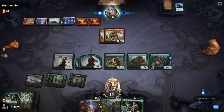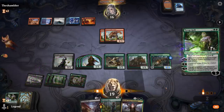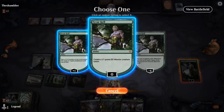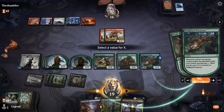If the opponent attacks I'd probably double block with Tracker and a token to trade off and draw a card with Avenger. Opponent passes instead. The card I want to resolve is Tyvar, so let's go for it. Tyvar resolves — now we've got a ton of extra mana. We can make a token which also triggers Warmaster.